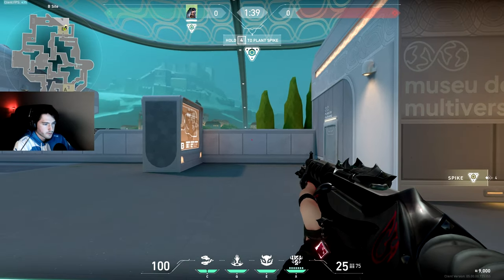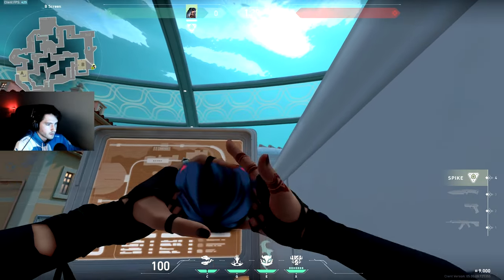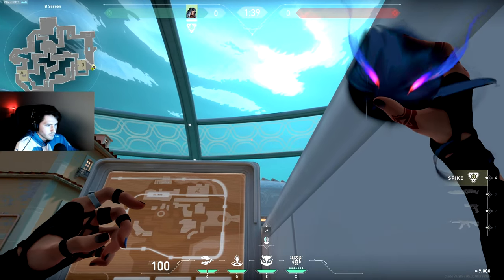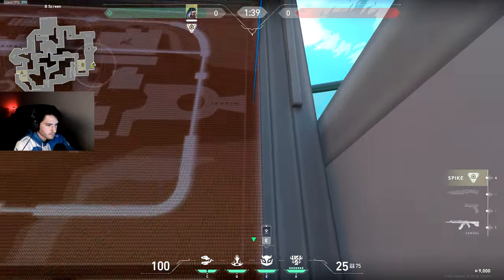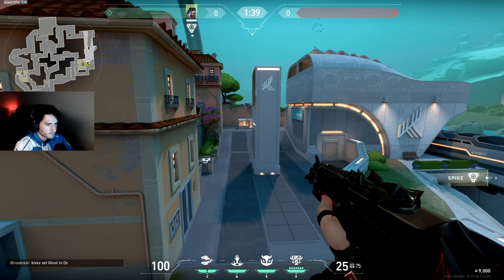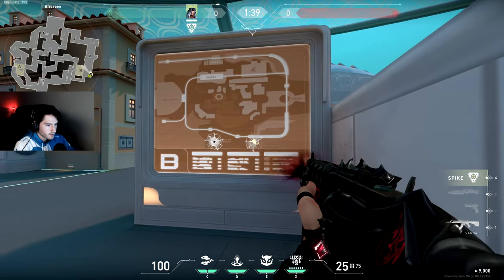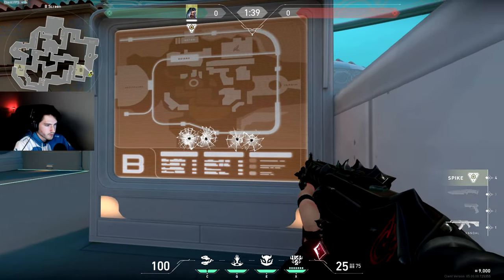The first one for B defense, you want to stand behind this screen and on this third line in the wall. Aim your crosshair on the left corner of this star in the sky, then run and jump throw. It's going to land on top of that roof and scan anybody rushing B main. Keep in mind, you can also shoot through the screen, so if you get any scans you can just spam it and get a free kill.